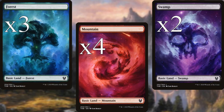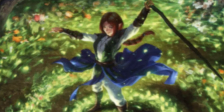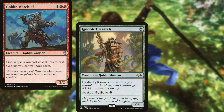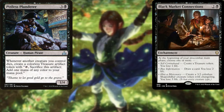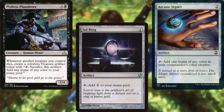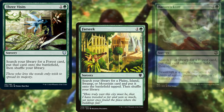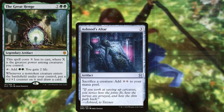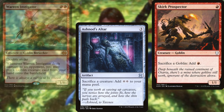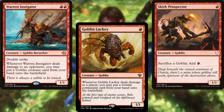Like I said earlier, you can swap out the original dual lands for the typed tap lands or even basic lands if needed. For mana ramp we're running Goblin Warchief, Ignoble Hierarch, Black Market Connections, Pitiless Plunderer, Sol Ring, Arcane Signet, Three Visits, Farseek, Nature's Lore, The Great Henge, Ashnod's Altar, Skirk Prospector, Warren Instigator, and Goblin Lackey. A good mix of on-theme ramp and staples, as it should be.